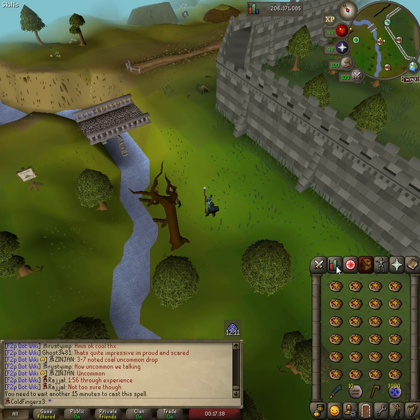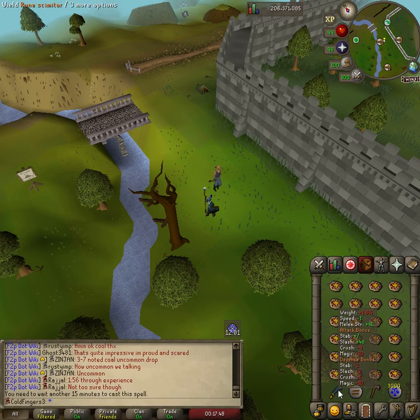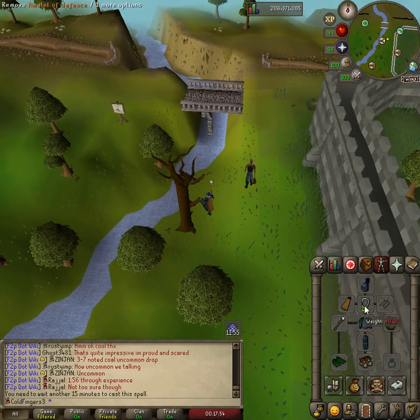So what you want to do is gear up. Take best in slot defense. You can bring a power amulet if you want to fight back, and a scimitar or sword if you want to fight back. But if you want to go full defensive you can just bring an extra pizza there.